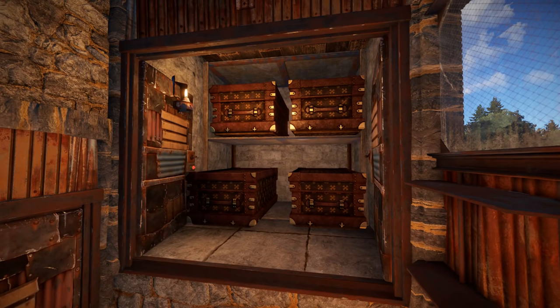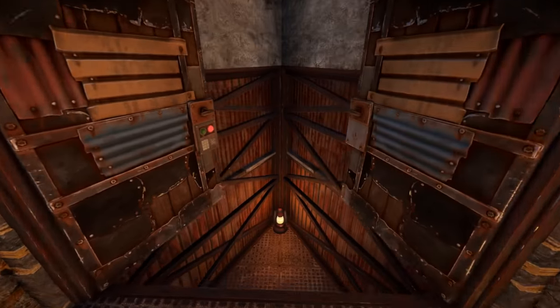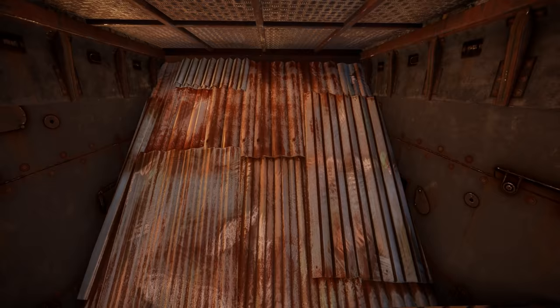Here there's a room with drop chests where you can drop off the loot you get from farming, and through this door we're gonna go into the core of the base.